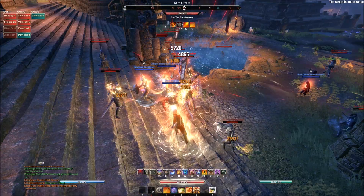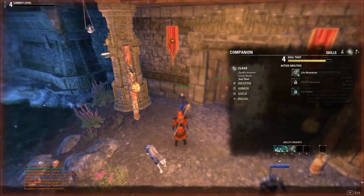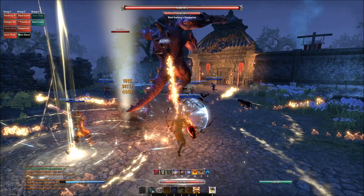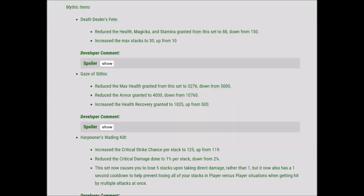If you don't have the capability to complete Rockgrove on veteran, no worries — just do the normal version to get a baseline set of gear and see if it works for your builds. Keep in mind you'll be able to use companions in trials and dungeons, so if you have 11 out of 12 folks in your trial, you can pull out a companion and put them as ranged DPS or fill another role.